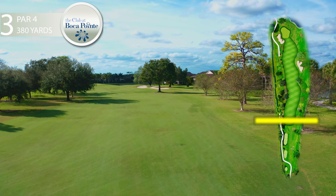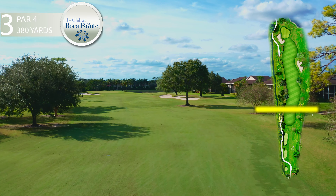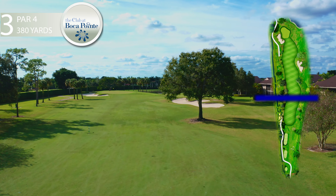The third hole is a relatively straightaway par four. The fairway is bordered by oak trees and slash pines down the left side and a fairway bunker on the right. A good tee shot will leave the player with a short to medium length approach shot to a green that is sloping from back to front and guarded by a large bunker on the left.